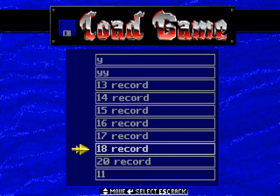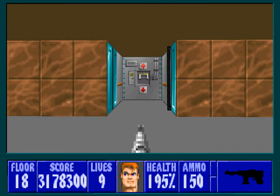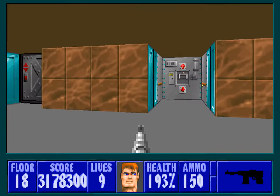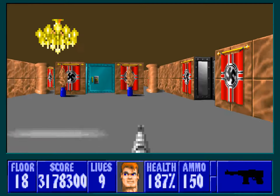Hello everybody, welcome back to Speed of Destiny Xtreme I7 Force Edition. This is Floor 18, Death Knight. This is a very fun slaughter map, if you ask me. If there's a slaughter map in Wolfenstein 3D, this is it.